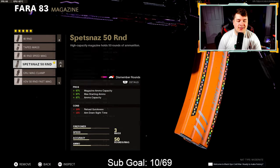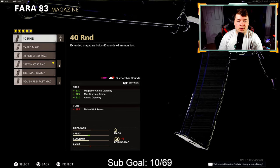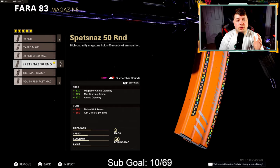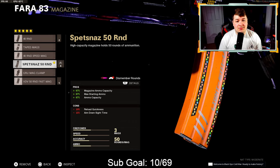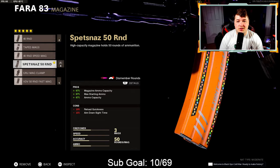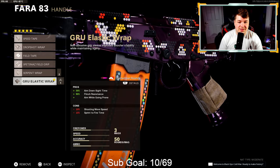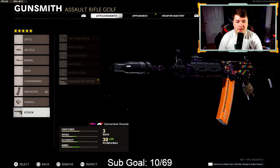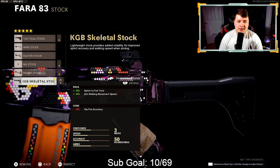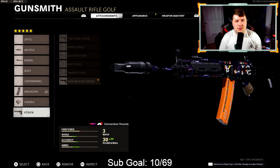Skipping over the body and underbarrel, for the magazine I go with the 50 round mag. I don't really change this — you could go with the 40 round mag on bigger maps like the Pines or Satellite, but I tend to go with the 50 round mag all the time. I don't want to sacrifice too much aim down sight speed because it is a pretty aggressive assault rifle. Down to the handle I have the Gru elastic grip — 90% flinch resistance and ability to drop shot. For the stock we have the KGB skeletal — 30% sprint to fire speed along with 40% aim walking movement speed.